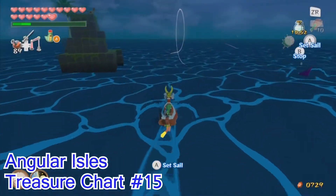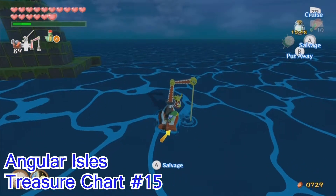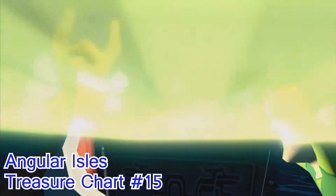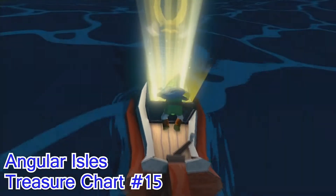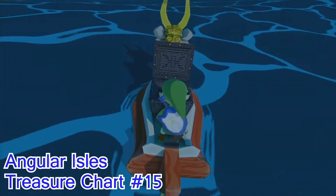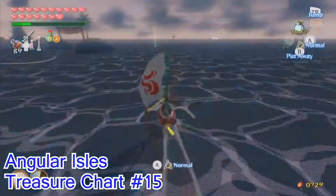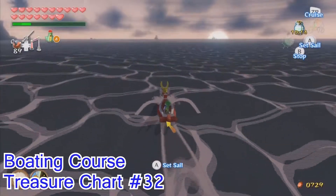You'll also notice that there are columns of light that come up from each of these treasures, and I tried to show each of these as best as I could. But some of them were in awkward positions — especially the ones for the reef aisles, like 5-Eye Reef. They were really difficult to show because you could only see the column from the outside, and once you got inside you were too close and the column of light would disappear.